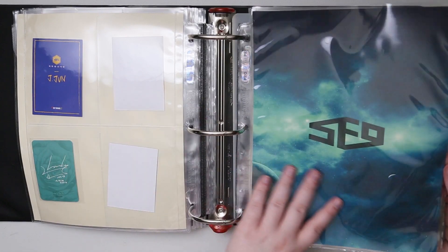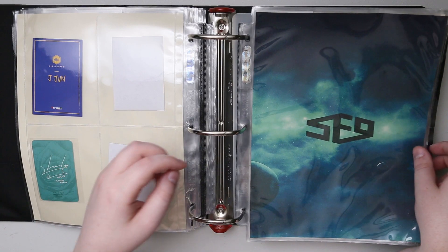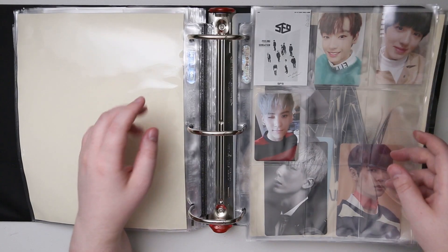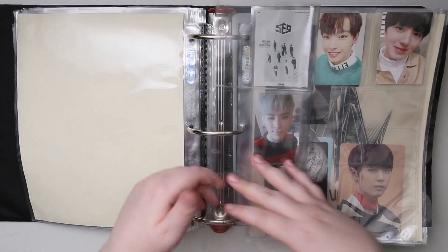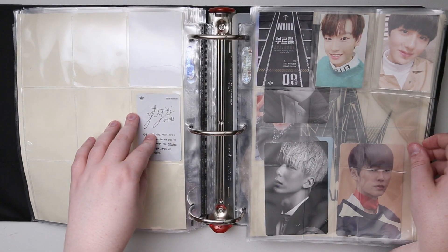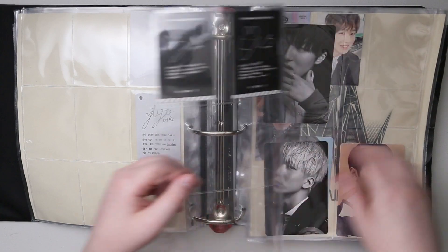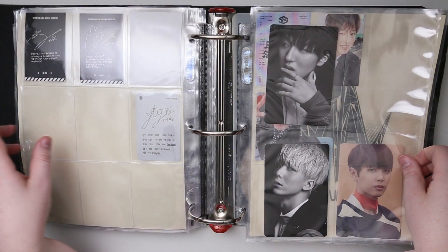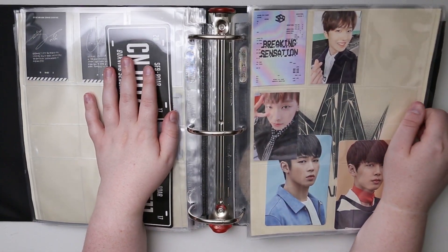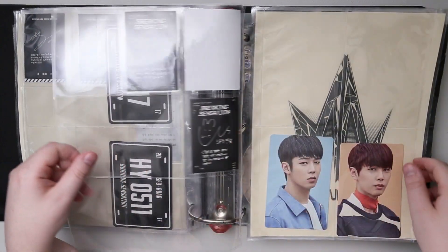Then SF9 — I love this sleeve. They don't really have a logo other than how they write their name, but I just thought it looked cool. SF9, who I am loving — they're hilarious. Which one is this one? Burning Sensation. Everything's about sensations — Feeling Sensation, now we've got Burning Sensation. Next we're gonna be Breaking Sensation. I can't wait to find out what the next one is.